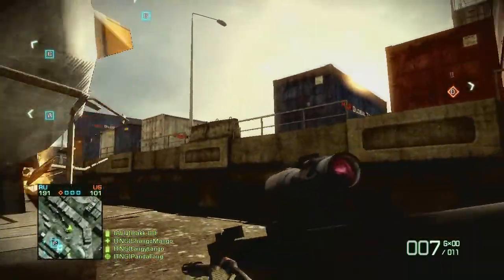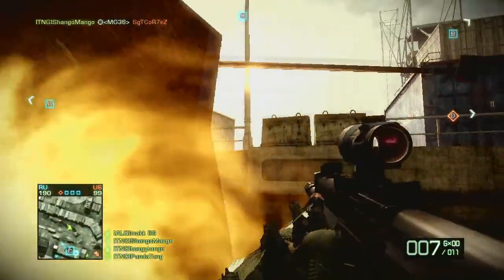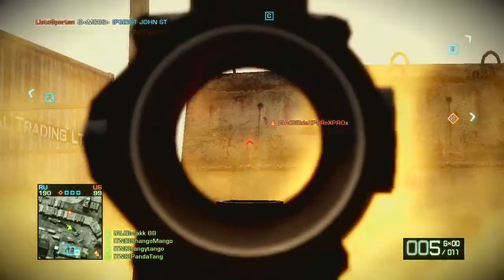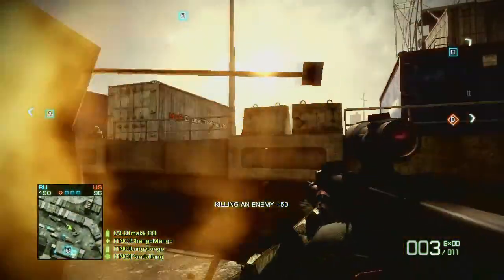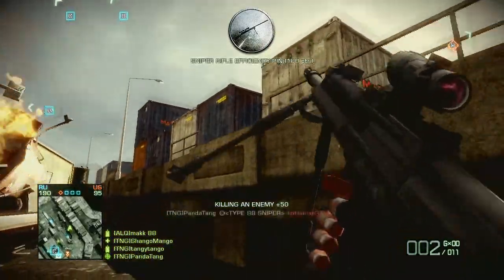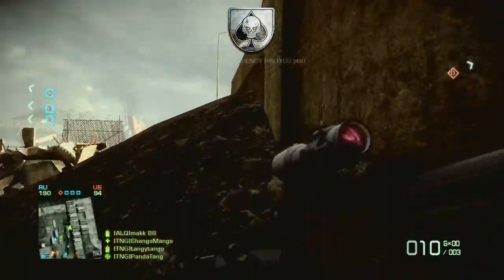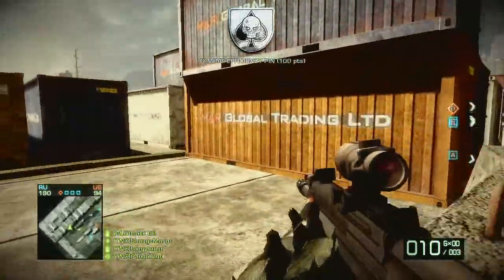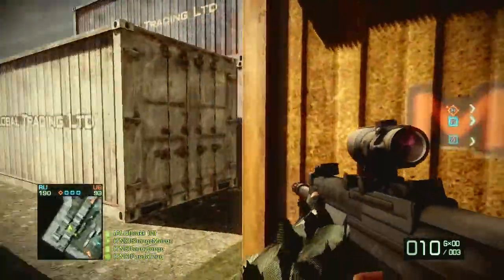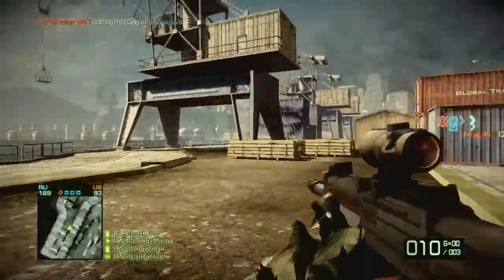I'm also using the ACOG because at long range the semi-auto snipers are pointless and bolt actions are far more superior at longer ranges. The reason I'm saying this is because at long range the semi-auto snipers are weak — it takes about two headshots to kill someone. This is with and without magnum ammo. The only time the SVU and Type 88 will kill in one headshot will be when you're close range with magnum ammo.